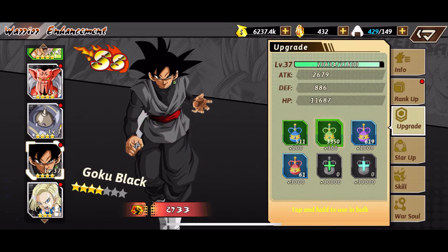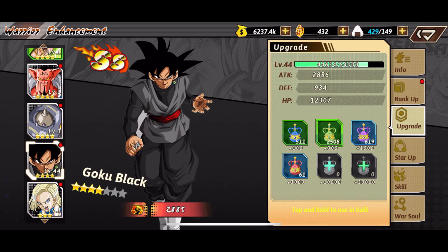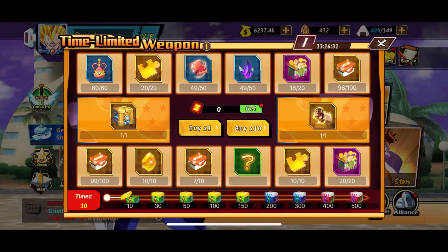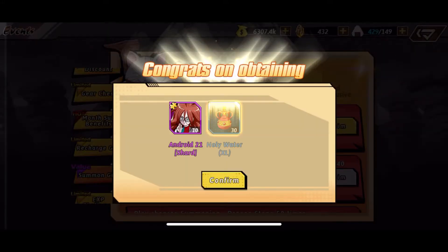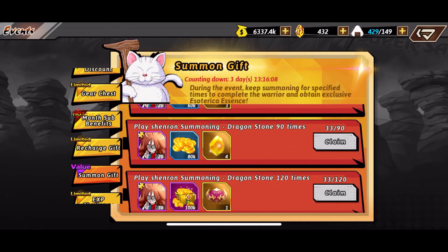I'm just gonna level Goku Black up real good. I got a lot of these green sacred waters so I'm not really worried about them. How many purple ones do I got — 619, okay. Let me grab this and use it right here. Wow, all these Android 21 shards — I already got her unlocked but thank you, I'll take more. Okay, that gives you some good rewards.